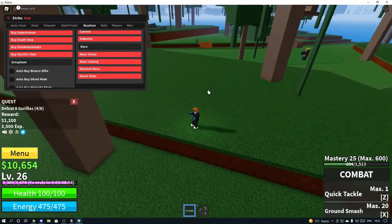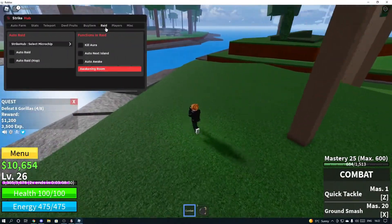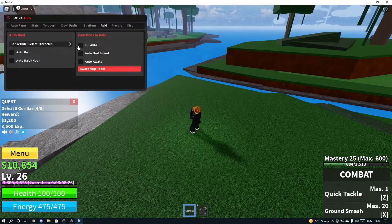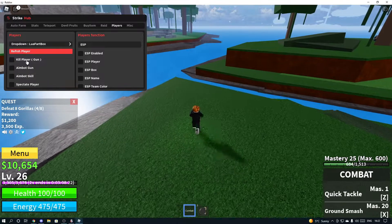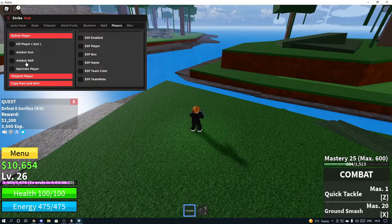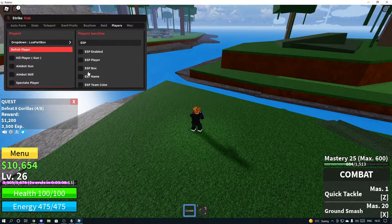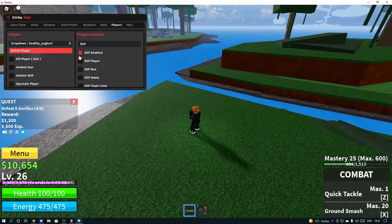You can change your race and reset your stats — there are all different things, but I don't have enough money for anything since I don't really play. Then there's auto read, I'm not sure exactly what that does. In the players section, you can kill them, bot skill, spectate them, teleport to them, or copy their outfits.